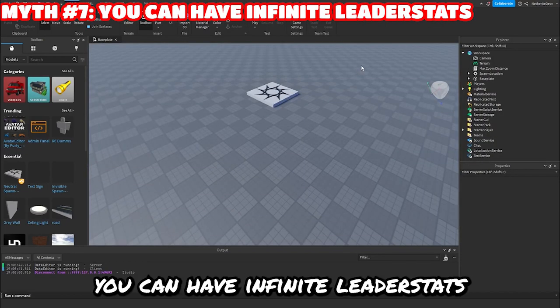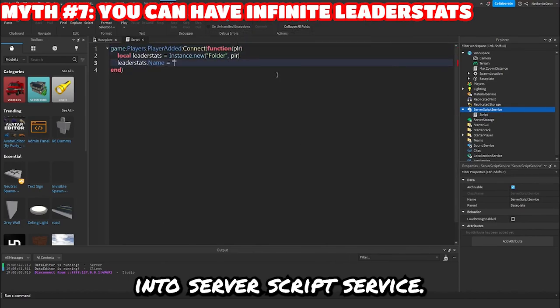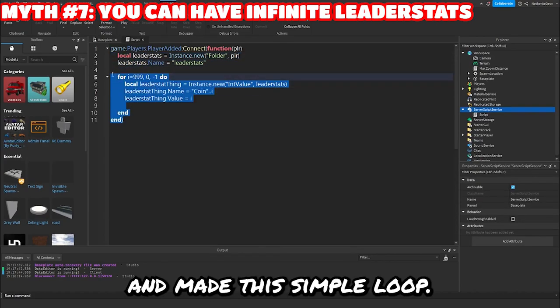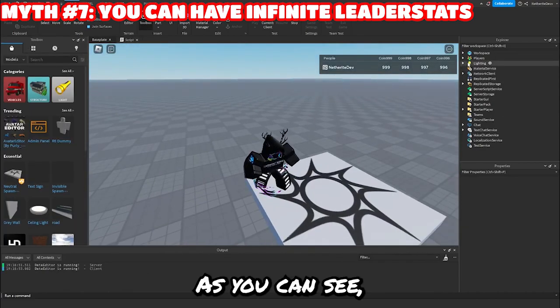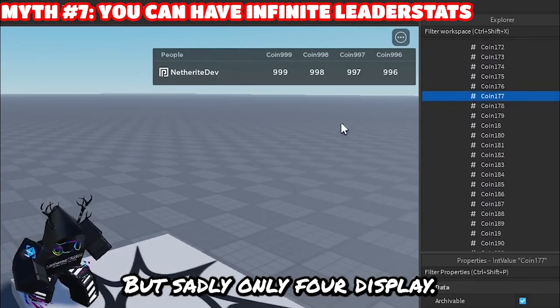All right, myth number seven: you can have infinite leader stats and they'll all be listed. So let's go ahead and add in a script in server script service. We have one leader stat so far — we just have our coins right here. So let's see how many coins we can make. I've made a simple loop that repeats 999 times and each time creates a new leader stat. As you can see, I have four leader stats only showing. There are sadly only four displays, so myth busted — you cannot have infinite leader stats displayed.